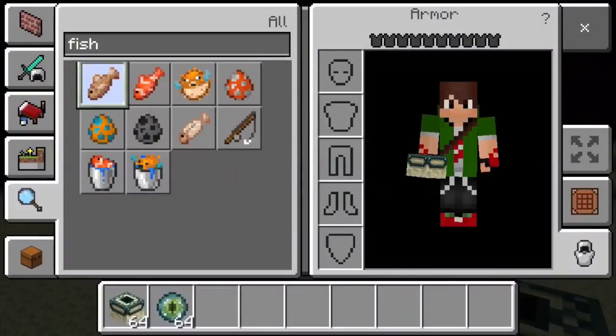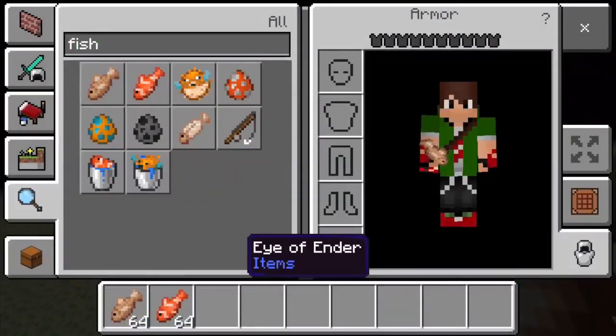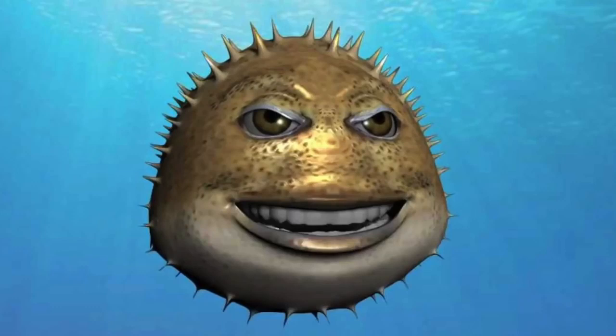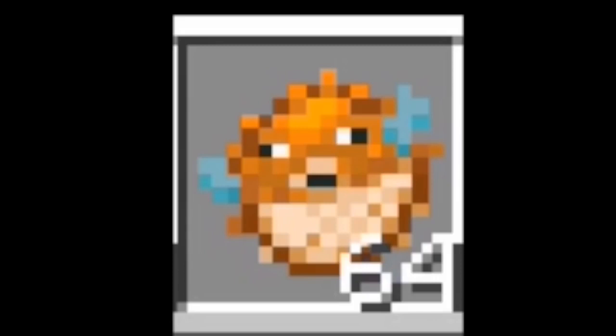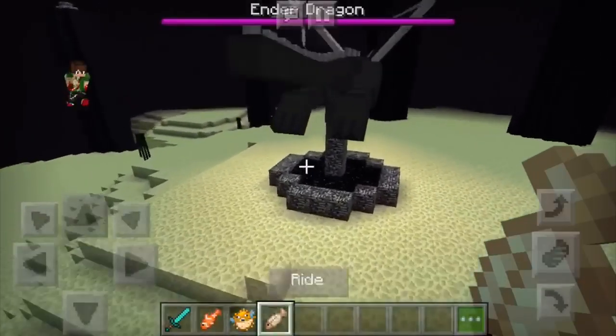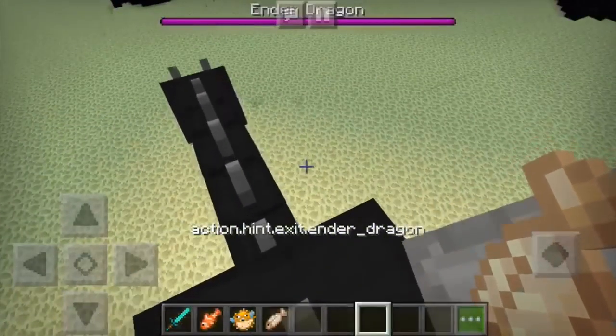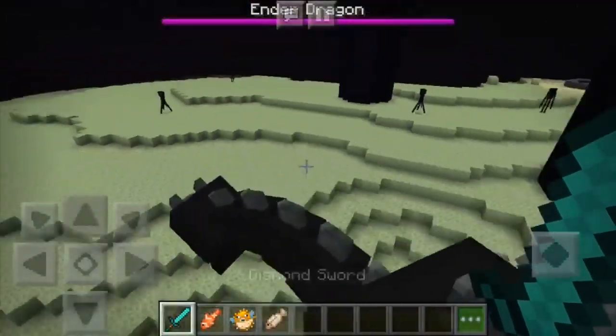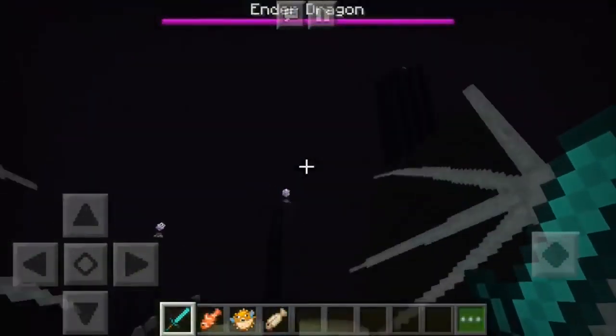So what we need right now is some fish — cooked fish, actually, of any sort. Puffer fish? This boy looks like — no, no, no, no. We're gonna get this guy. As you can see, cooked fish and a diamond sword — this makes it way faster. You can just look at it anyway.